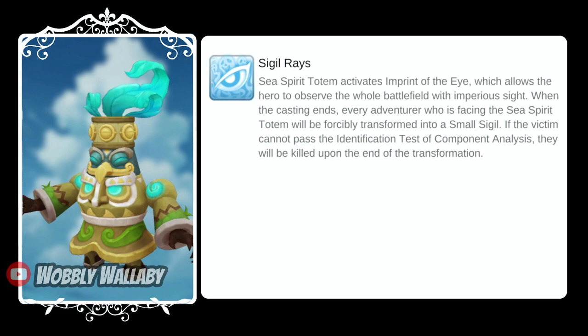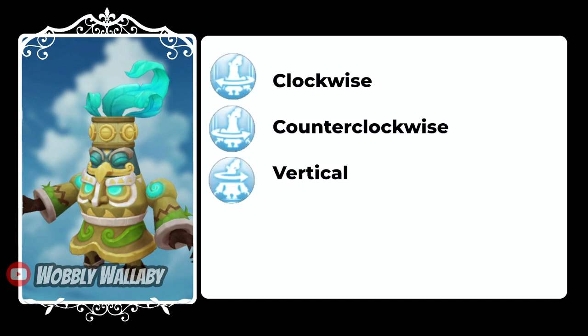First is Sigil Rays, which has the eye symbol above his head. For the first ray, if you're looking at him, you'll be transformed and you have to do the same motion to survive. However, this is bugged, so no matter what you do, you'll die. You just need to look away. The devs giving you three possible actions is just for emotional damage.